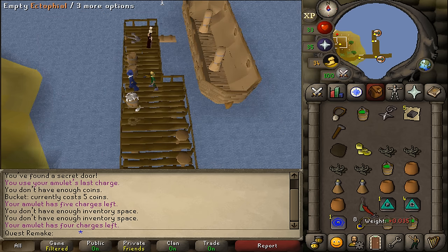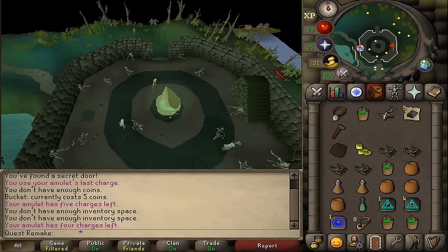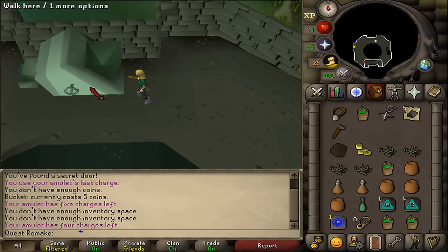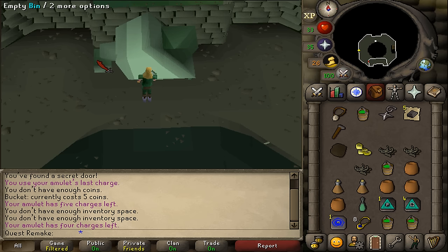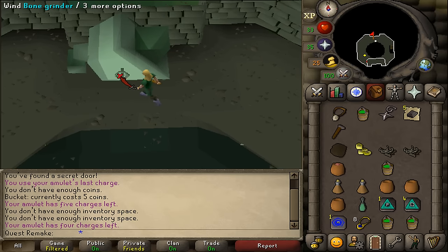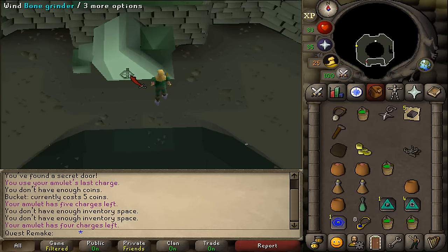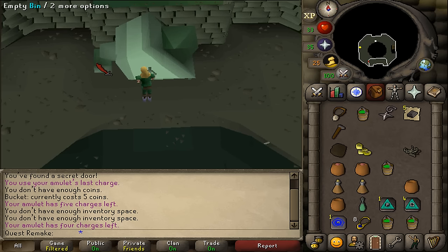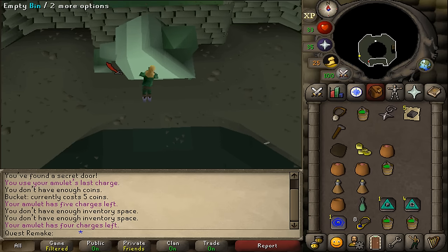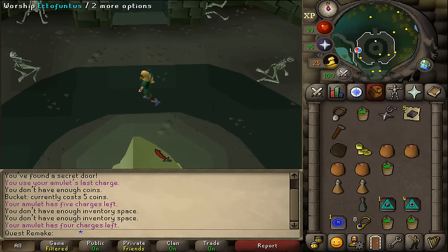But if you have already completed the Ghosts Ahoy quest, simply empty your Ectophial and you are right there. Let's go upstairs to the Ectofunctus and grind our 4 bones. Once the bone has been ground, let's go back downstairs and worship the Ectofunctus.